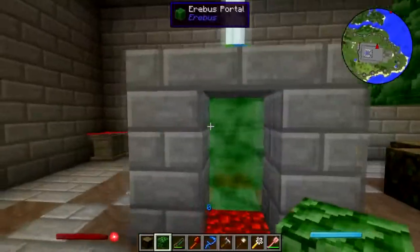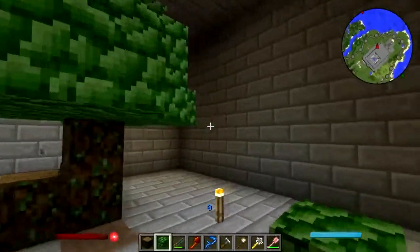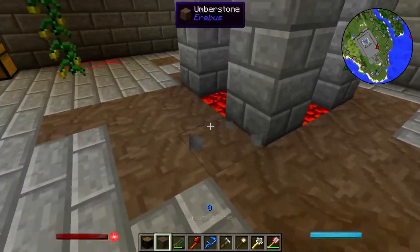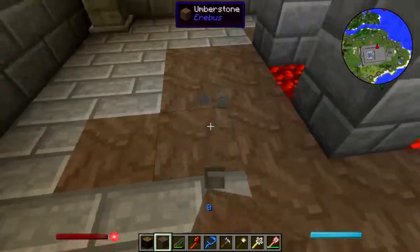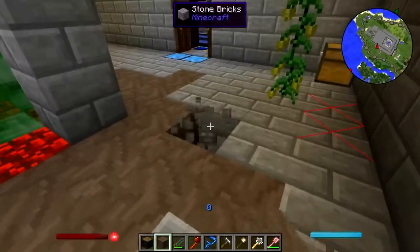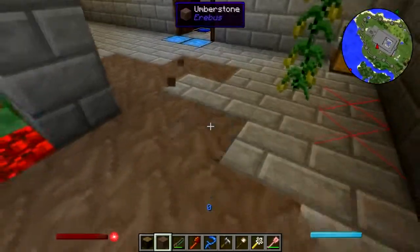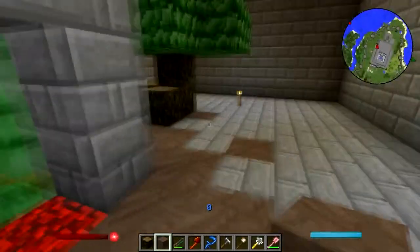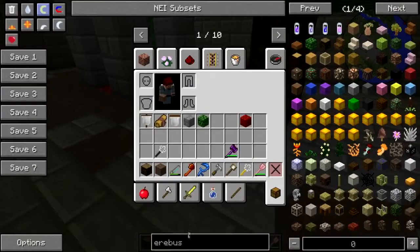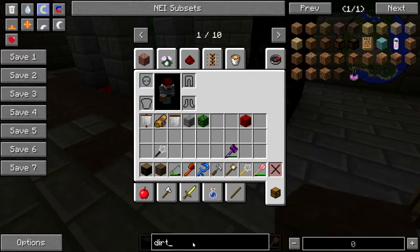Doesn't have to be perfect. I'm just gonna make it solid all around the portal with other random bits — oops, not there. Add some dirt. Go ahead and grab that and then go back to Erebus stuff.